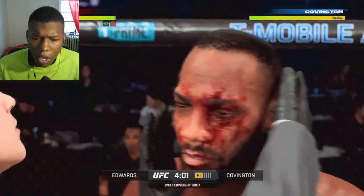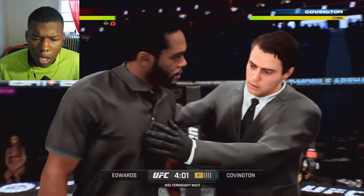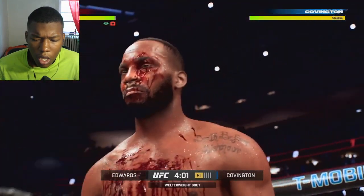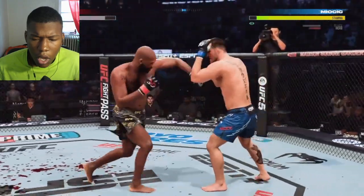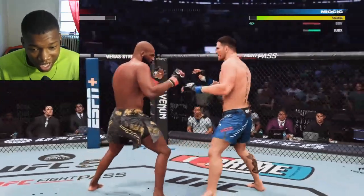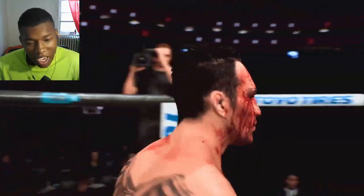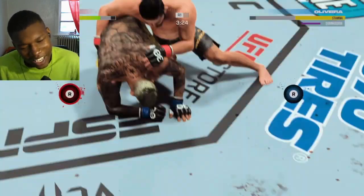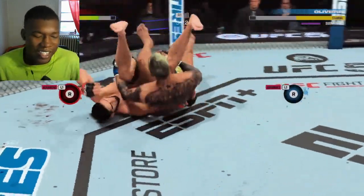Stoppages are an all-new strategic element with doctor's checks. If you take serious damage, the ref might call in the doctor to check on you. Once you're cleared to keep fighting, you're going to have to switch up your strategy to protect that hurt area. So the doctor will come in and check you, and your opponent can make the most of your injury until the doctor makes a choice. That's a lame way to go out though.